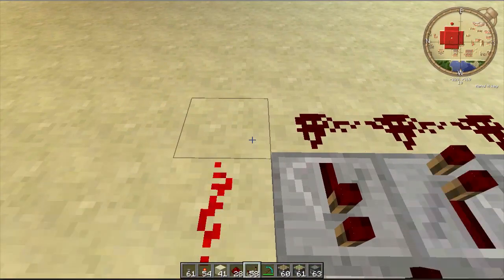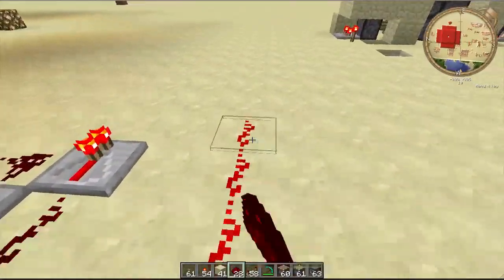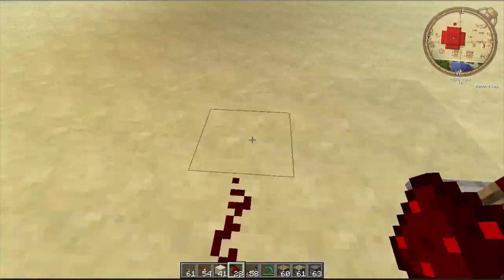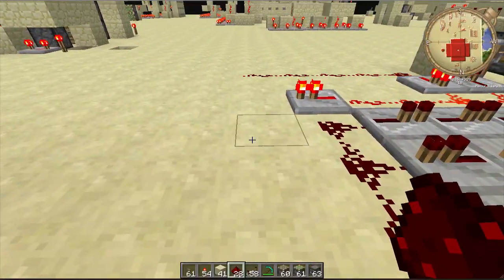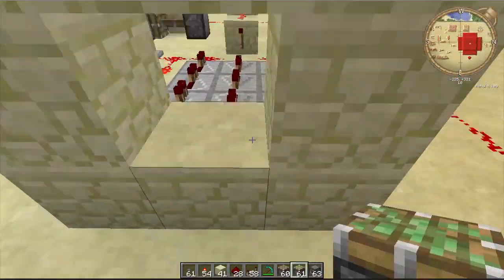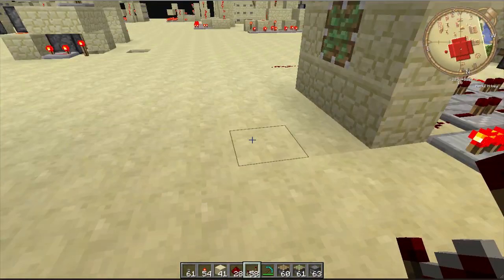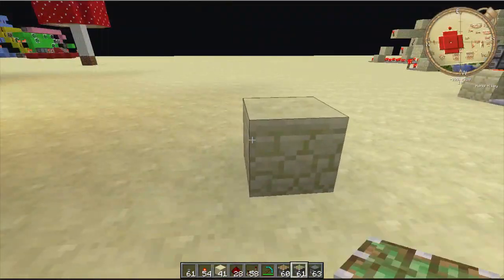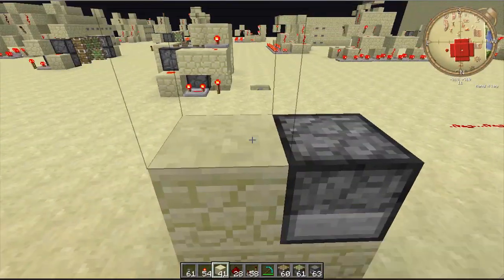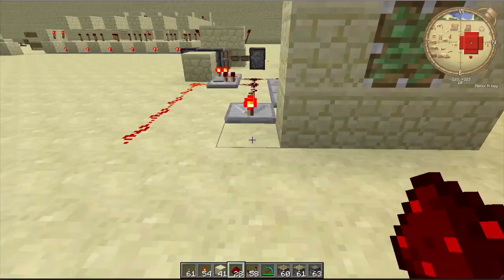Bring those lines out a little farther and put a redstone repeater here so it doesn't cross-talk. Give yourself some room, then make the gun area. First make the target — a little square — and use sticky pistons as targets. Go however far you want, place a dispenser, and put a block above the dispenser.